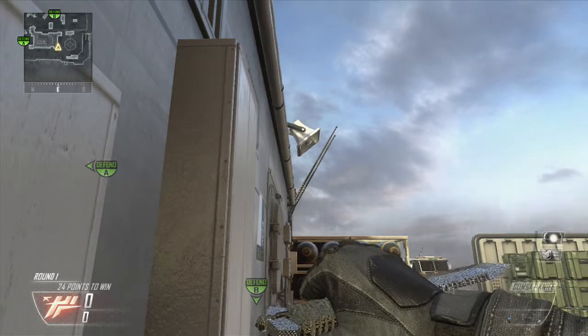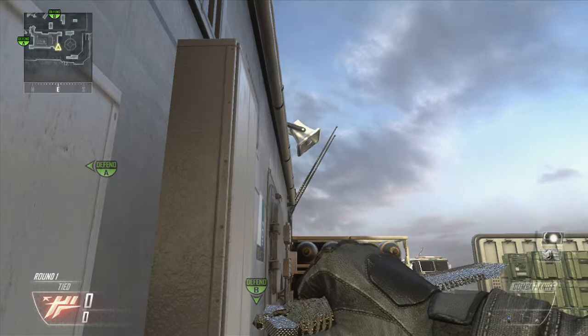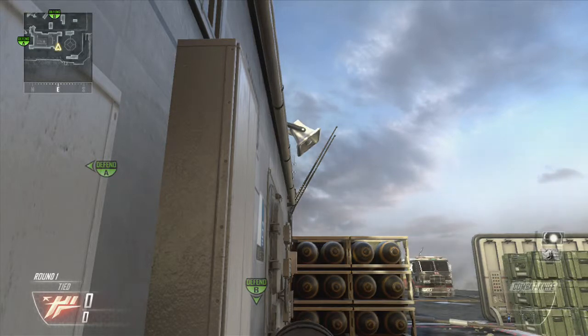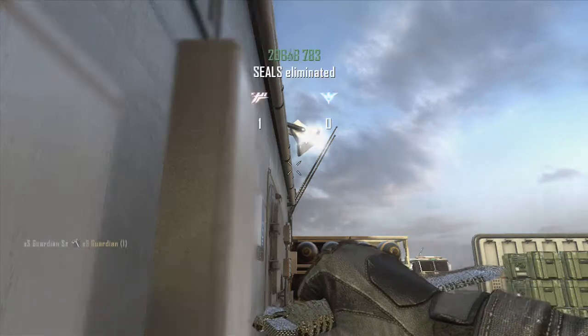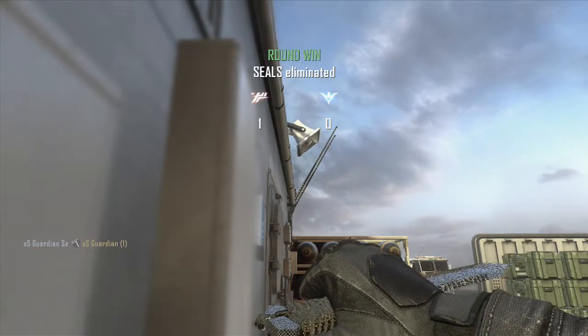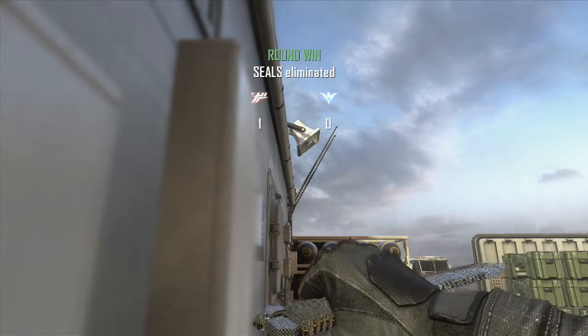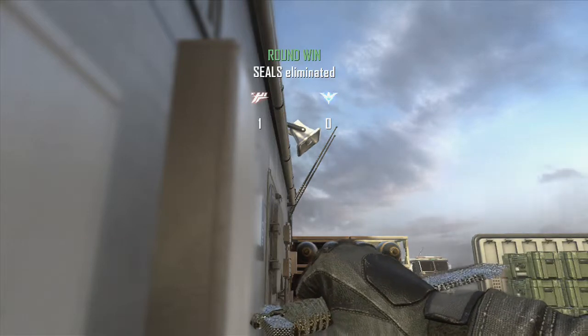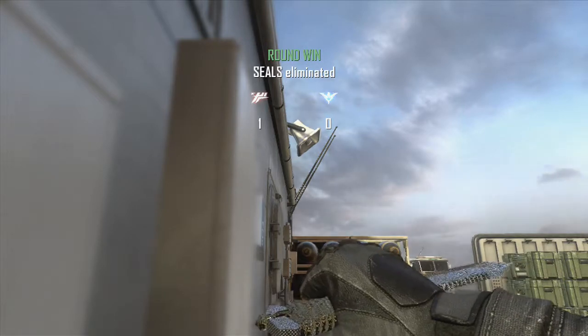Hey guys, what's up. So this is gonna be a carry-up-the-bomb bank shot - this is gonna go across the map. You need to line up your top of the crosshair just between the black ring and the black shadow of the microphone, and that will fly all the way across the map and it will bounce nicely off of the stealth bomber.